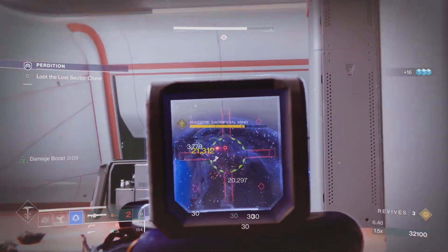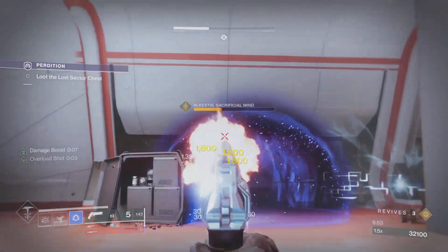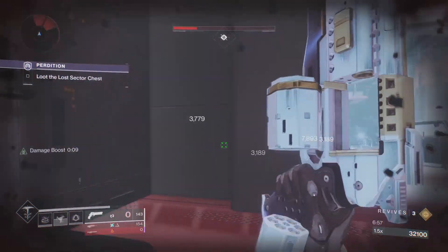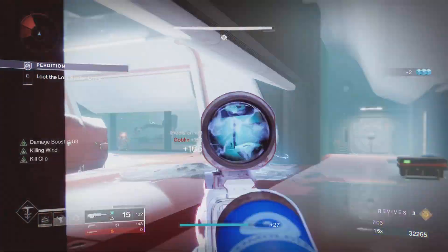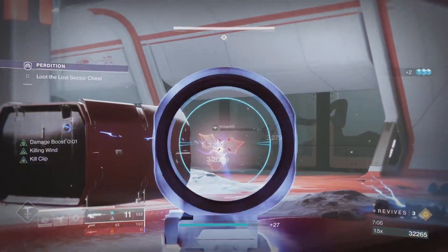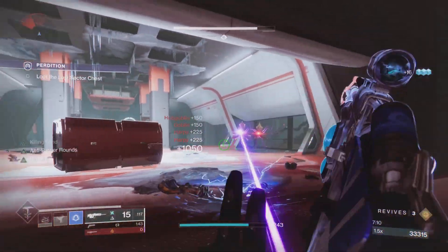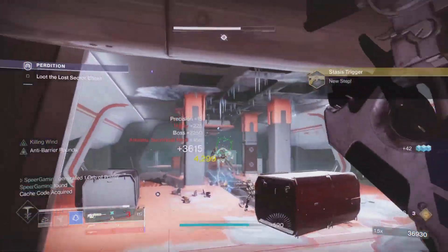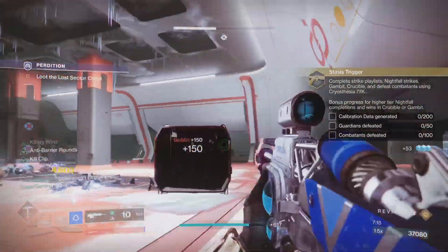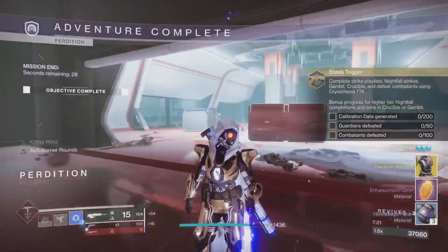That's a quick guide on how to do the Perdition Legend Lost Sector in Season of the Splicer at 1310 power. When farming for exotics, it's RNG, but make sure you earn Platinum rewards by defeating all the champions for the highest drop chance. I did three runs and got an exotic each time. Let me know what exotics you get, drop a comment if you enjoyed the guide, and you can follow me on YouTube or Twitch at twitch.tv/speargaming. Thanks for watching!